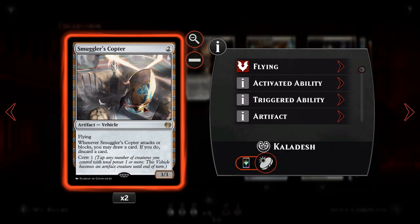Next, we've got Smuggler's Copter — a 2-mana 3/3 artifact vehicle with flying. Whenever it attacks or blocks, you draw a card and discard a card. It has Crew 1, which means every single creature in our deck is capable of crewing it. You really want to get this down as early as possible. It was recently banned in standard because it's so broken — you can essentially set up your draws from the very beginning of the game to make sure you're not getting flooded or screwed on mana.